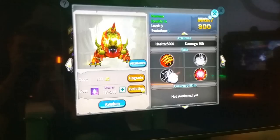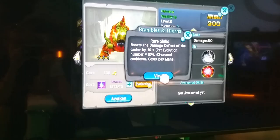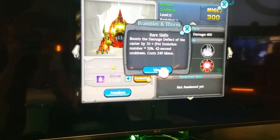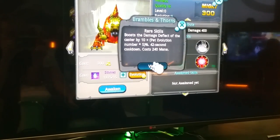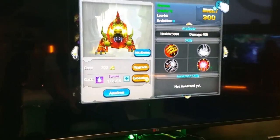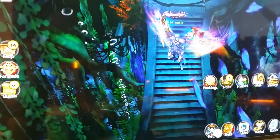After two seconds the void implodes dealing another 213 percent damage. I know personally that move sucks and it's almost unavoidable. His rare skill Brambles and Thorns boosts the damage deflect of the caster by 10 plus the pet's evolution number times five percent — 42 second cooldown. That is crazy guys. We're gonna be here for the next three days, we are actually here early so we're getting the scoop on some of this stuff before other people get to see it.